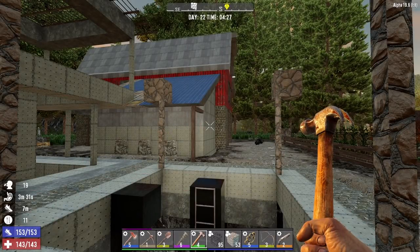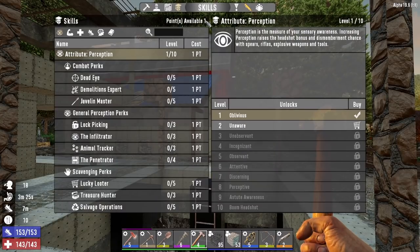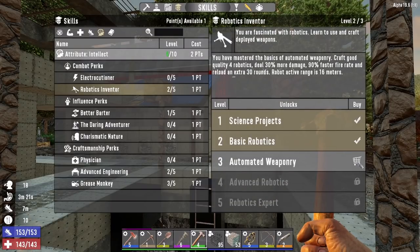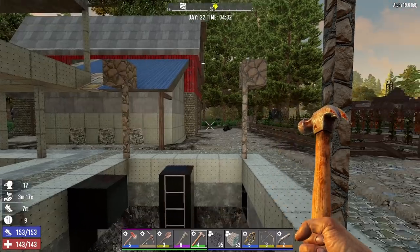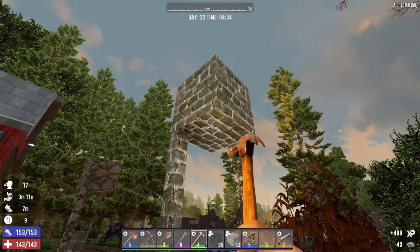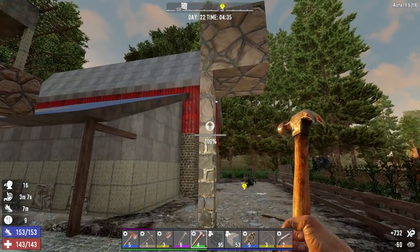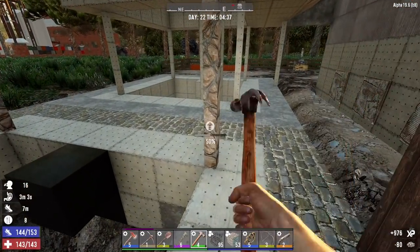Hey, what's up everyone, Glock Nine here and welcome back to Farmer Glock. It is the morning of day 22. I'm going to spend this one skill point into Robotics Inventor level three, because eventually we want to max this out so we can use two turrets at the same time. I did a little bit of work to this pit last night and we're going to do a little bit more this morning so we can get this thing up and running before night 25 when we'll be fighting another horde.